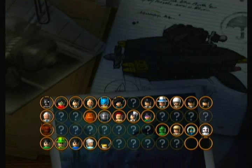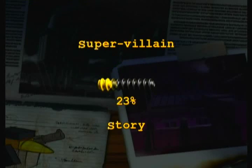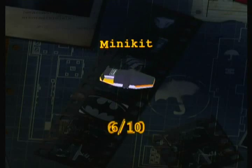Alright, we have that level complete! Aw yeah! And we have unlocked Bane - yay! And also the Penguin - awesome! We got 100% as always, it's pretty easy to get 100% here. We have over a million studs - 1,063,000! And we got six minikits - I think it's the boat. That's awesome!